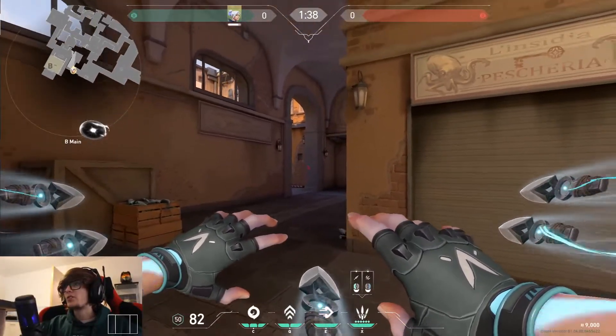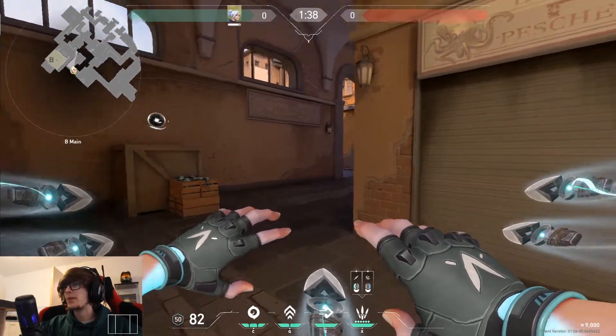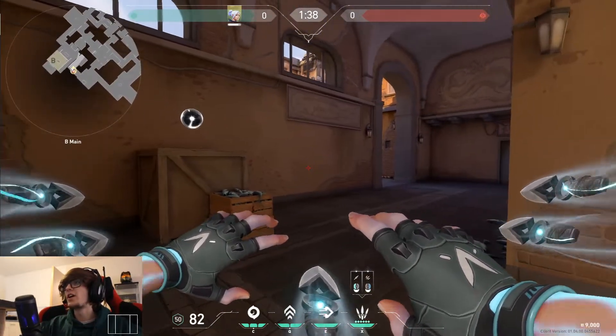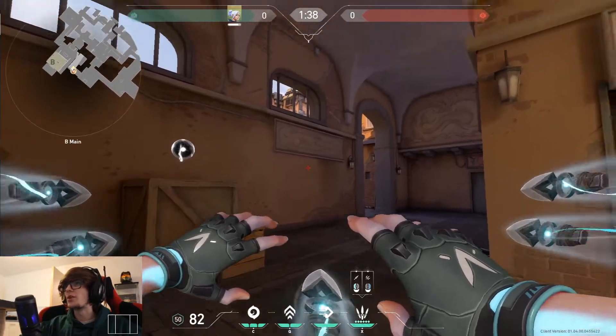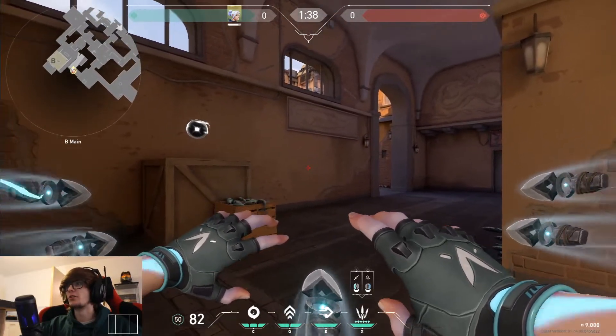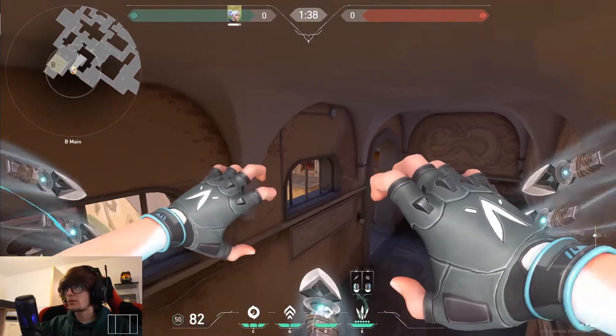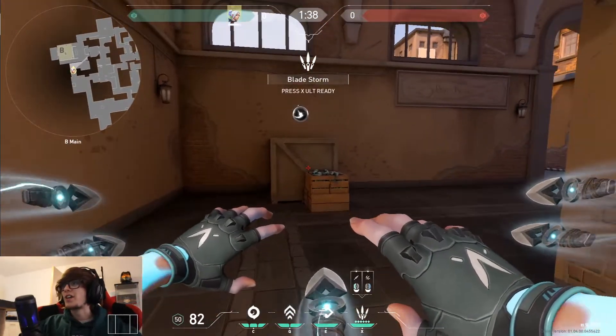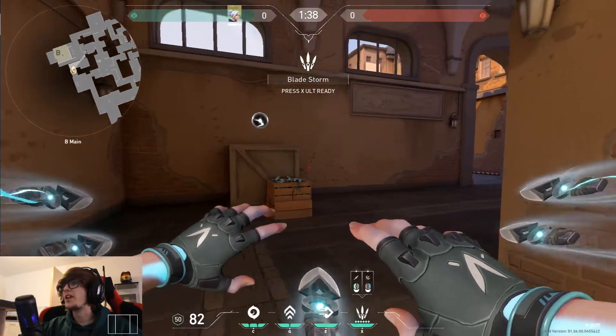Another way to use the ultimate with Jett when pushing B is to come to this area here and have a teammate watch the doorway. As you're doing that, you double Q and shoot across into the mid market doors from here - it's a really nice way to catch anybody who's sitting camping in that doorway.